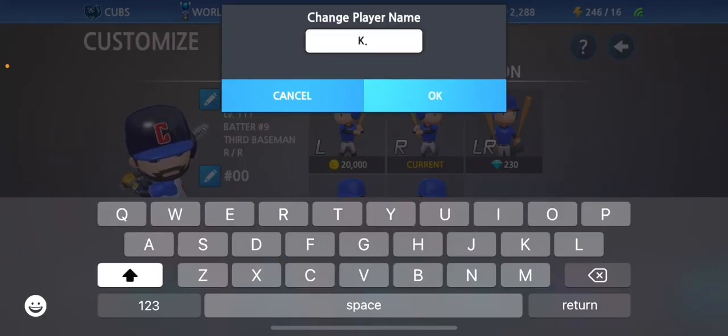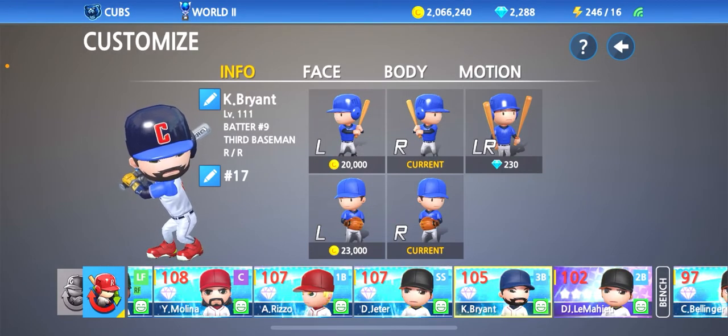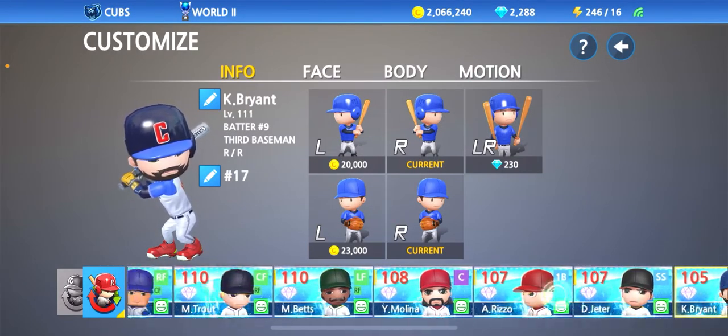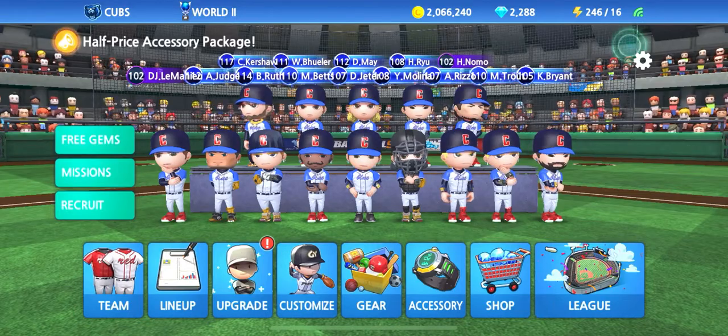Let's go ahead and change his name — okay, Bryant. Number 17, and we will be keeping him at third base for our squad. There you guys have it — we added him to the team. Let's go ahead and put him in the lineup.